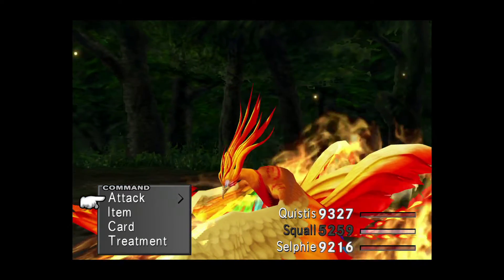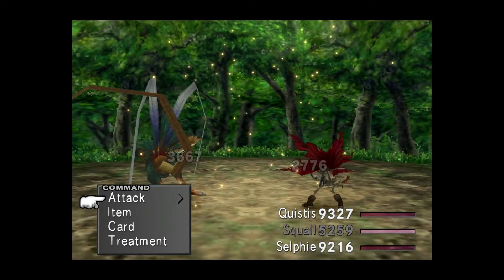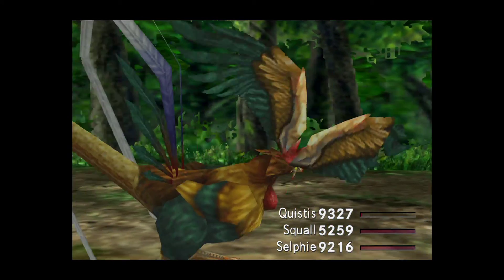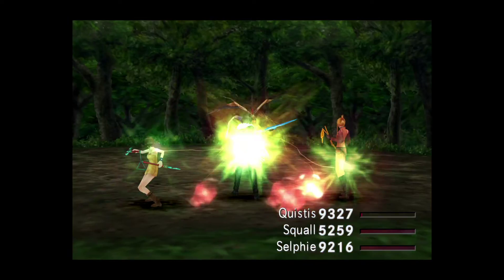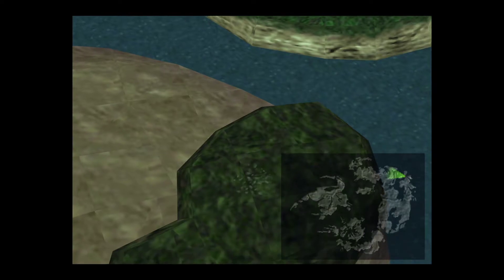Phoenix will bring dead party members back to life. You do need to have cast it once in battle for it to be summoned in subsequent battles. Just go ahead and defeat this encounter as normal — card them if you don't want to get experience. If you've already used the Phoenix Pinion before, you only need to do that once.